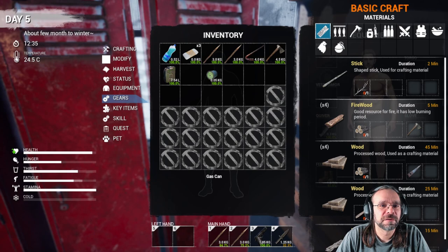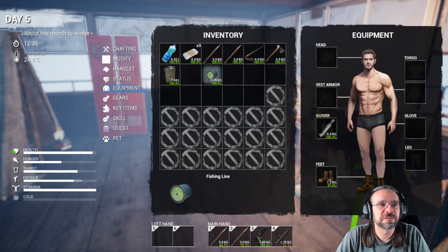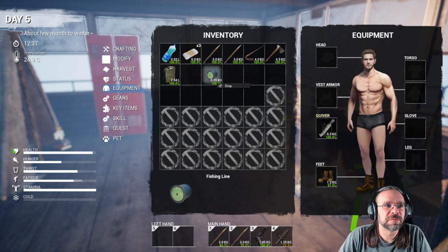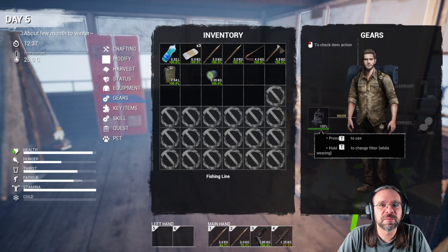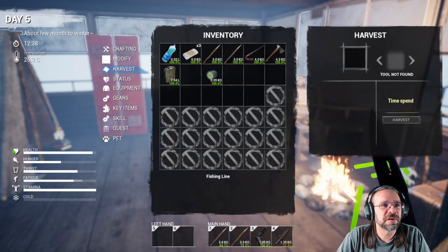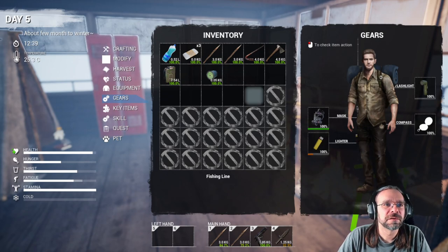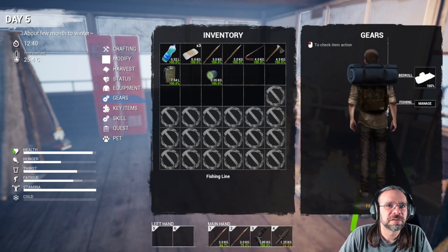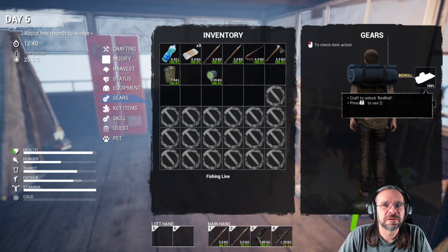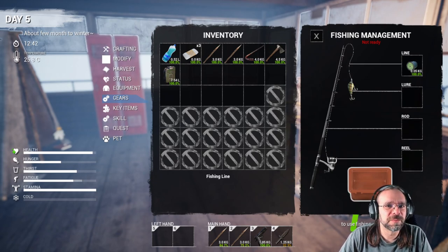Let's grab one of those fishing lines. I think we can equip it. Let's step back and look at equipment. Now fishing — could we? We do have a gas mask. We still don't have the compass. Federal 7, managed fishing. Okay, here we go — line. And we still need the pole and the reel. So basically we still need everything.